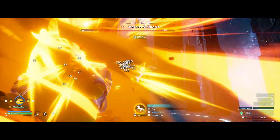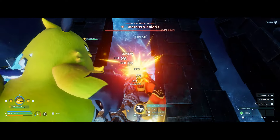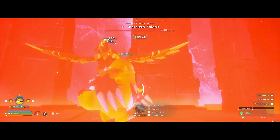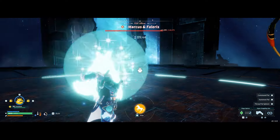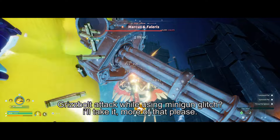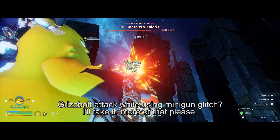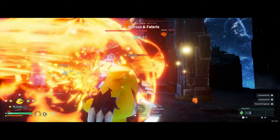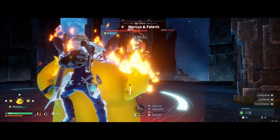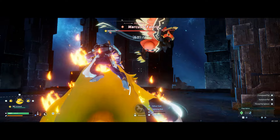The Gatling Gun also doesn't seem to be capable of hitting weak spots — it does not get any bonus weak spot damage, which is a big letdown because if it could, the Gatling Gun would be far more effective. The last thing about the minigun is that it deals neutral damage, meaning you don't get any bonus from elemental weaknesses. Things like Lord of Lightning don't help the minigun aspect of Grisbolt because it's not actually electric damage, it's just straight up neutral.